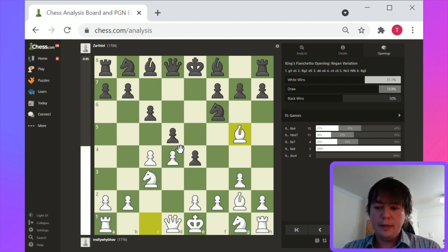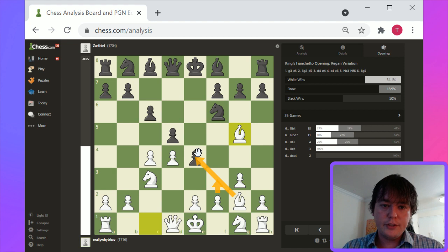c4 is a move that undermines black's center to a degree. But here you're basically coming up with the choice to give your opponent center control. In that context, I think you should aim for the best development. f3 has to be done carefully — you want to make sure that the pawn structure doesn't end up too fractured and the development remains good for white.